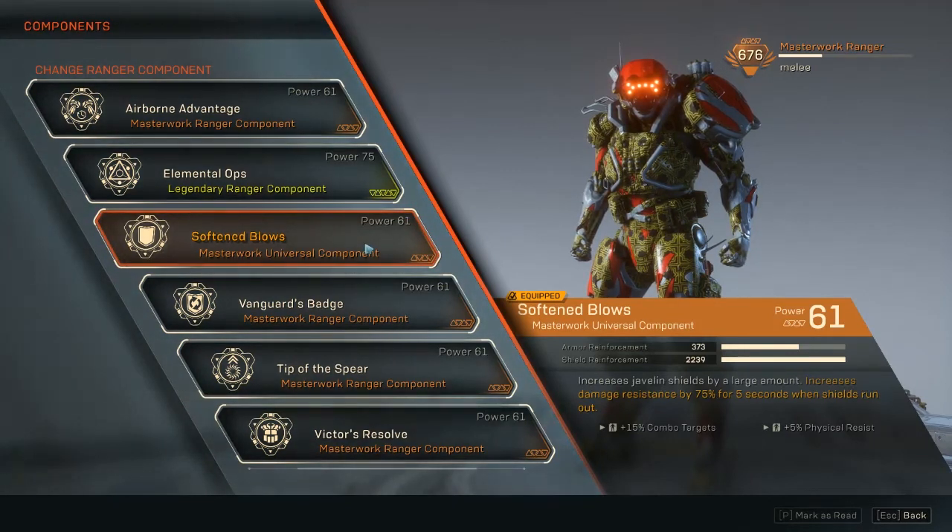There doesn't appear to be a cooldown on the 75% damage resistance — it doesn't say it can only be activated once every so often. So it can be active all the time. When your shields break in a big battle, keep it up with melee attacks to heal up while maintaining that 75% damage resistance, plus extra combo damage and physical resist — making you tanky while still self-healing and dealing damage.